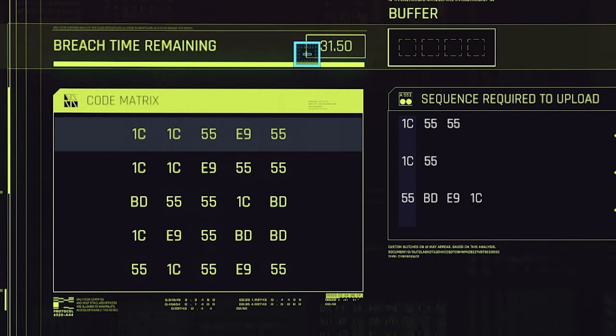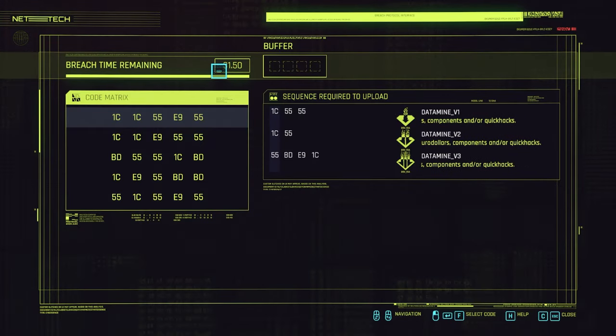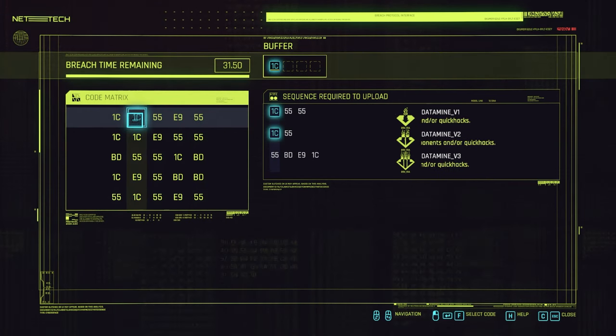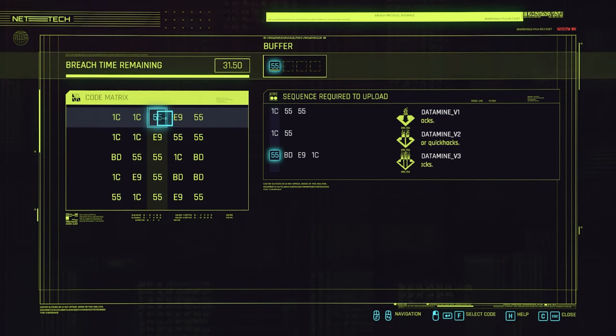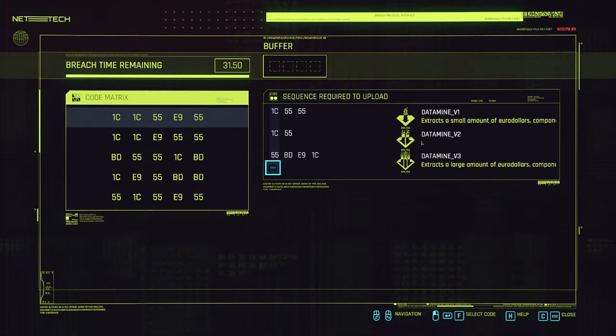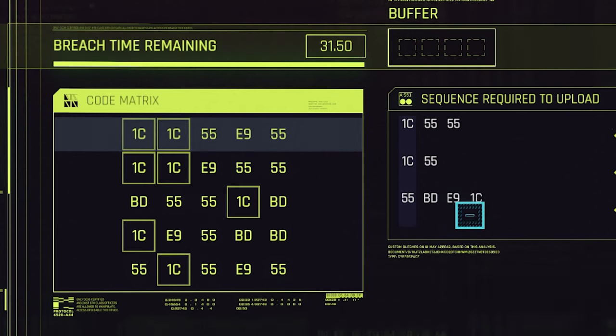As you get to harder places in the game, this time will get a lot less. But you do get to actually plan beforehand, so there's no real worry with the time, because it only starts once you make your first click. What you should do is scout out the numbers first — for example, let's look at 55, BD, E9, and 1C.